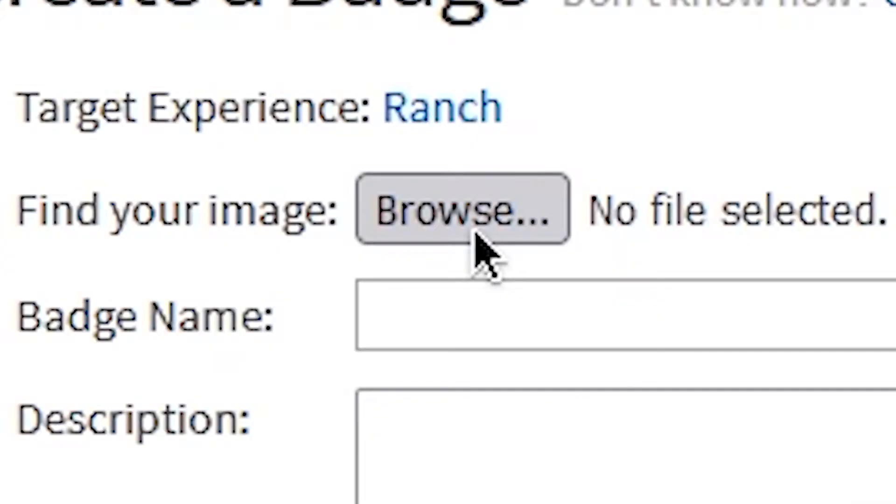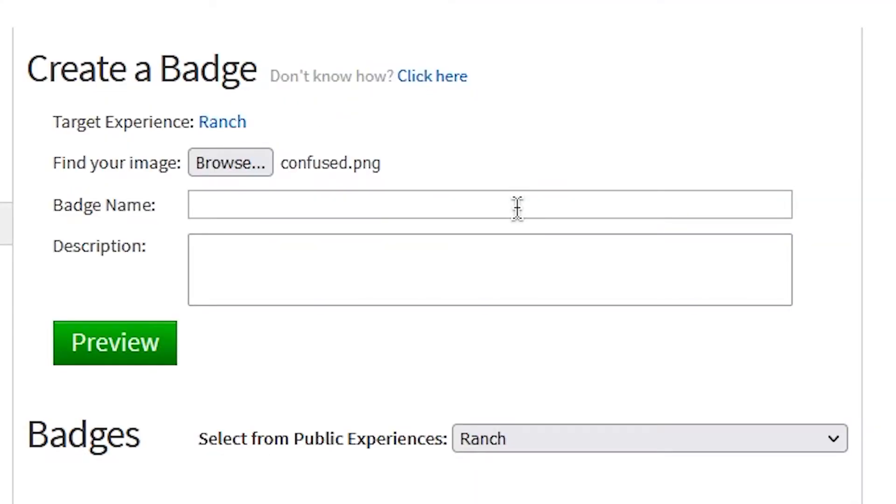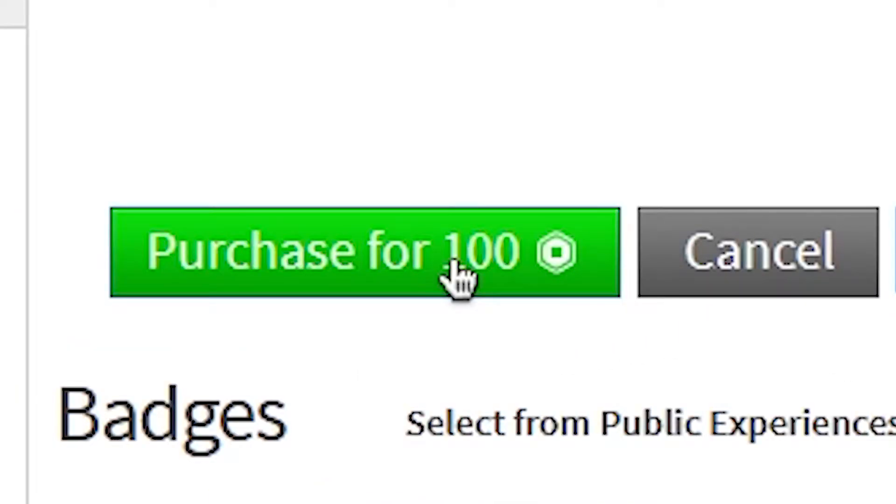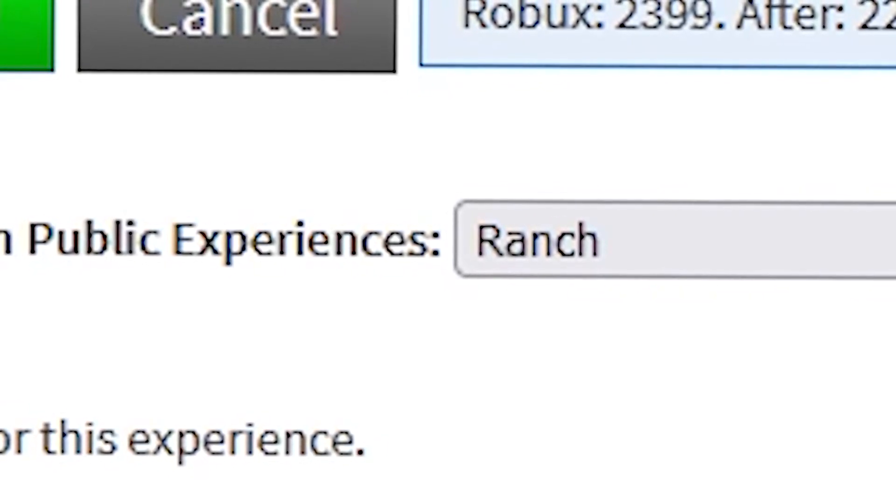I'm going to pick my game, then pick an image, name it, add a description, and then preview it. Now, badges are expensive, so you better watch this video like seven times.